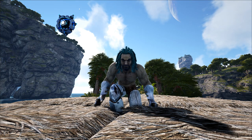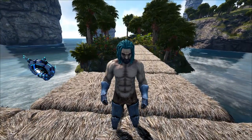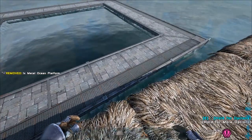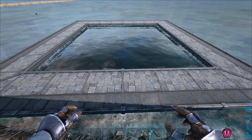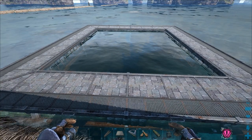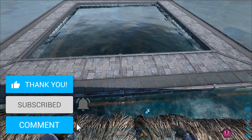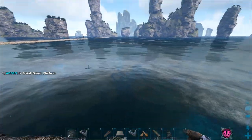In today's video, we're going to be taking a swing at our new ocean platform base. Now, you may be wondering, don't we already have one? Yes, we do. It's the wooden one. The metal one is so much bigger and better. Look at that thing, it's just so freaking beautiful. Plus, you can fit the wooden one on the inside of a metal one. They don't snap to each other in any way, but that just goes to show that this thing is gigantic.